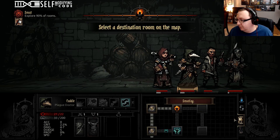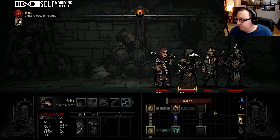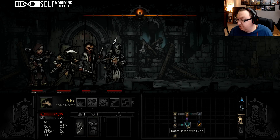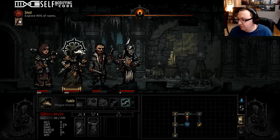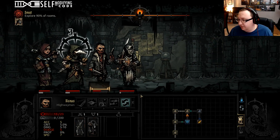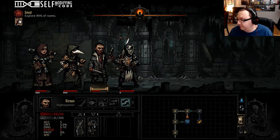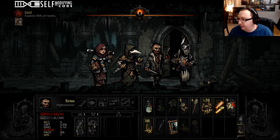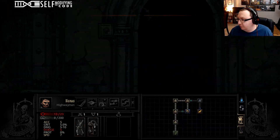I wasn't paying attention and walked over a trap so our Vestal gets a ton of stress. Empty room — some of these early dungeons you really don't want empty rooms because they don't give you as much treasure. There's a trap, so this time we're going to have him disarm it. Keeping on top of our light management we're going to go into this room because we want the Curio.